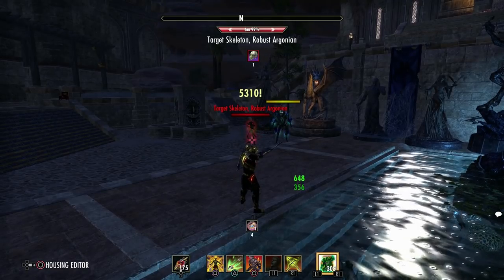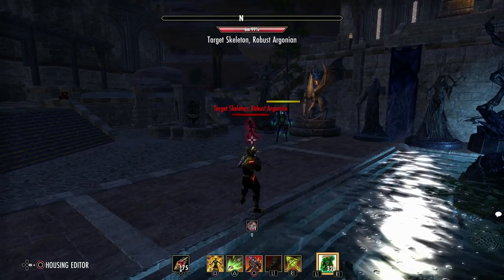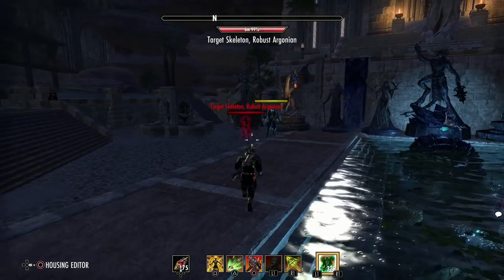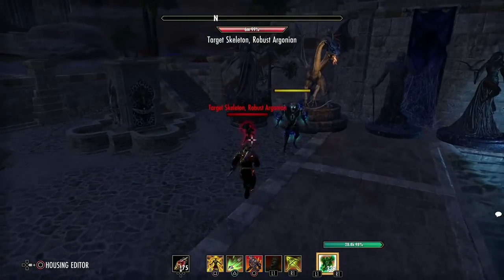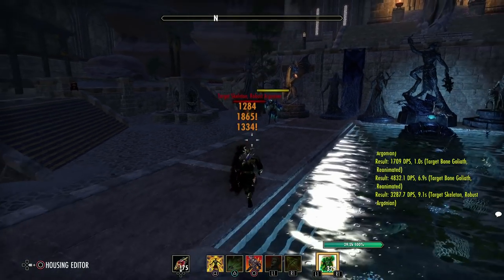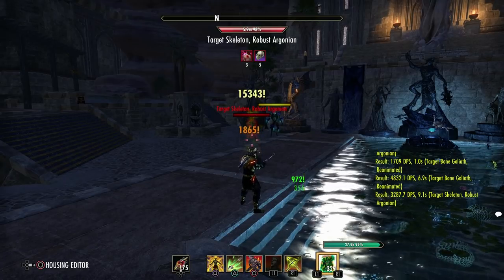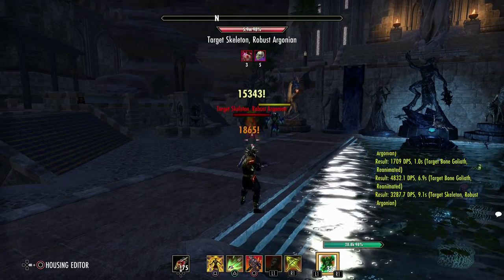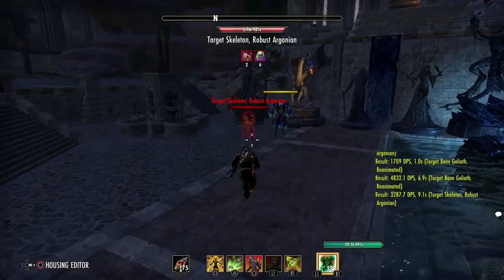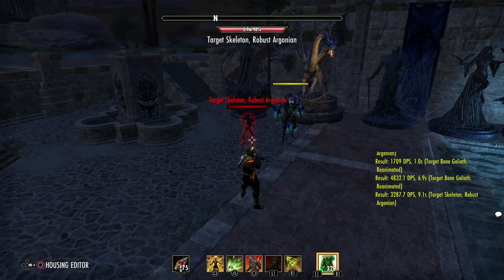Now moving backwards to long range — 5.3k. A small increase, but scattered across all bow abilities it makes a substantial difference over time. Let's try Lethal Arrow from close range: 8.9k. From long range: 9.5k — that's a substantial increase. I don't see enough people doing this.